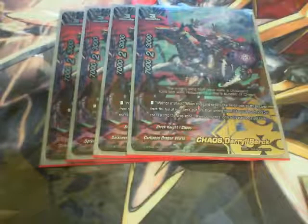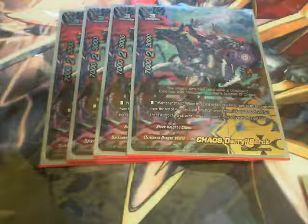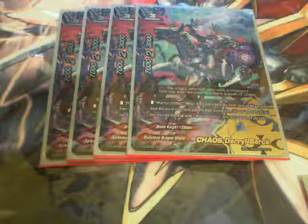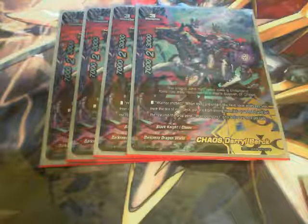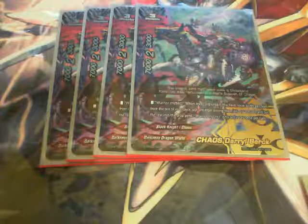Now onto my buddy, Chaos Daryl Barrick. When he enters the field, I'm allowed to look at the top 3 cards of my deck, add 1 to my hand without revealing to the opponent, and put the rest in the drop zone. Putting the rest in the drop zone is really useful, considering I have cards like A Ruler's Privilege and Manufactured Gear God. Not only is he useful for the Chaos, he's very useful for the rest of Darkness Dragon World.